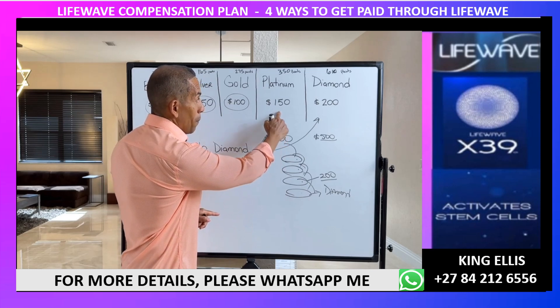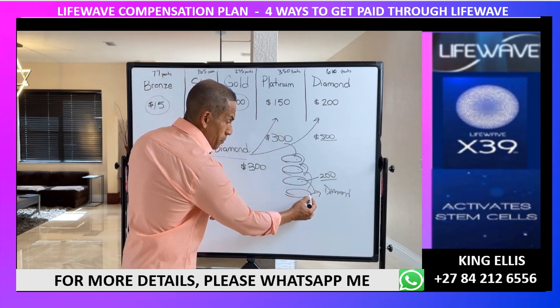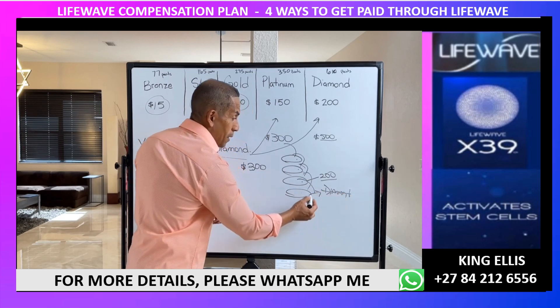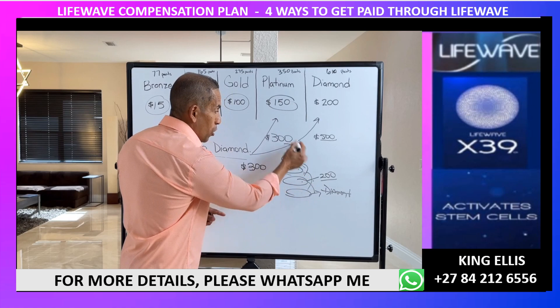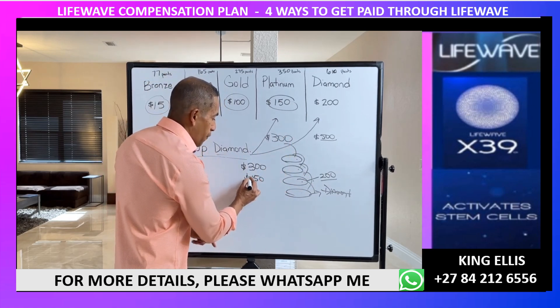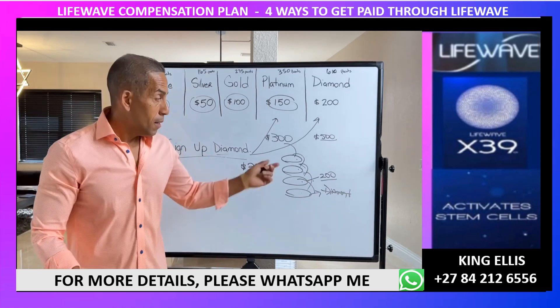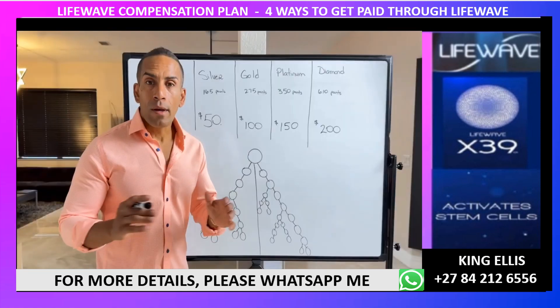The same applies for platinum: if that person comes in on platinum instead of diamond, they get $150, and the company looks up the line for the first diamond, who gets the additional $150. So come in on diamond if you can, because it pays better.